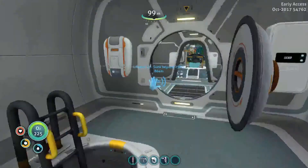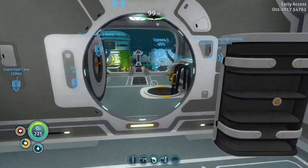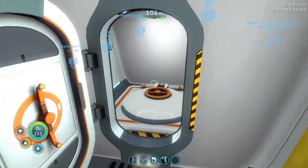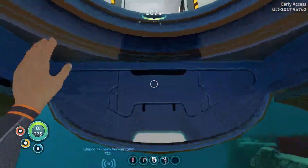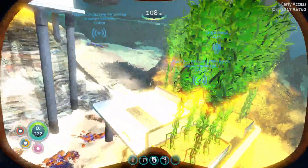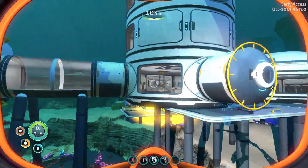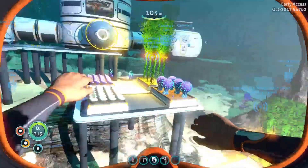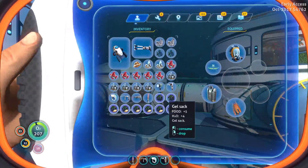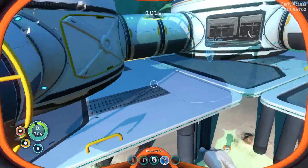Hello and welcome back to Subnautica, my name's CJ. In the last episode, we'd just been down into the Grand Reef and went down into the Deep Cave where we visited the abandoned base. We managed to acquire some blueprints for the aquarium, which is something we're possibly going to build today. On the return journey, I also found some more gel sacks and got some gel sack spores so we can finally grow our own.